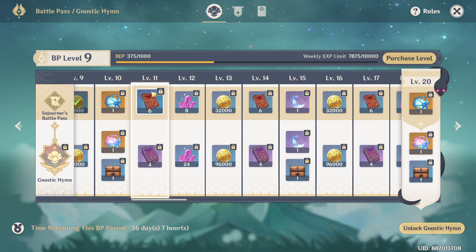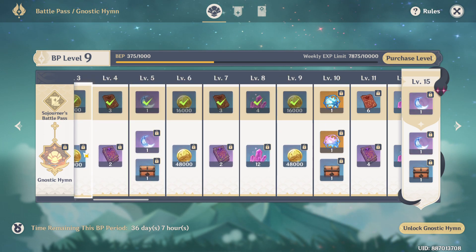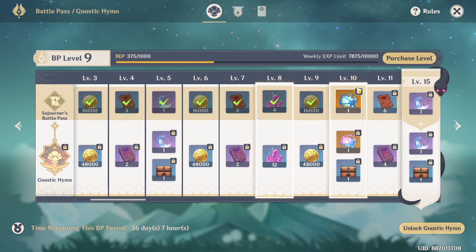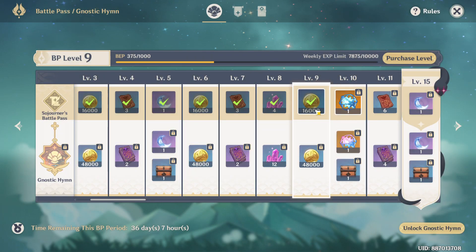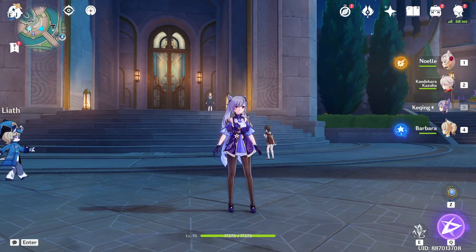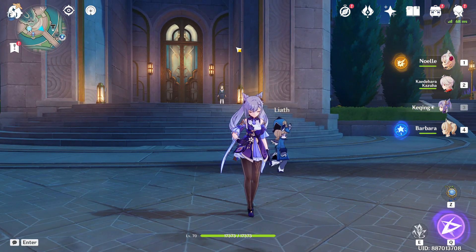As you complete quests for the Battle Pass events, even if you don't get the Gnostic Hymn — the paid part — you can still get resin. You can even get enough to collect the four-star characters in the banner. You can see the quests to unlock that.